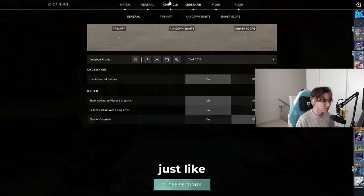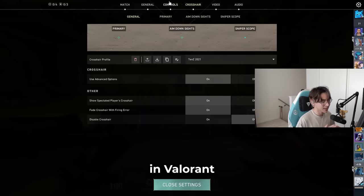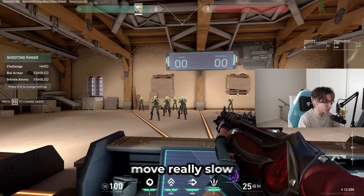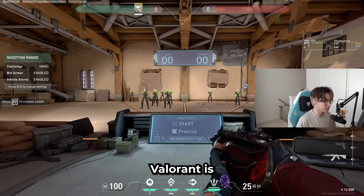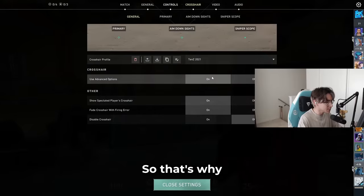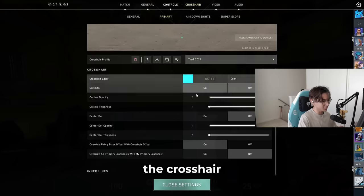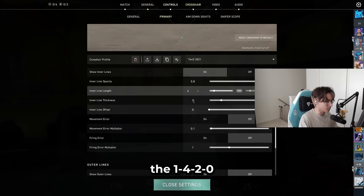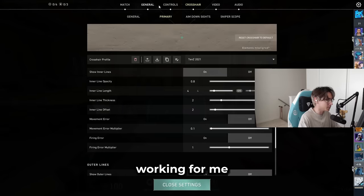Crosshair is all preference, just like sensitivity. One thing I do recommend though is that in Valorant, smaller crosshairs tend to be more dominant because hitboxes are precise and characters move slowly — you have to be more accurate with your first bullet compared to other games. Valorant is a lot more tap and burst based rather than spray based, which is why smaller crosshairs reign dominant in the pro scene. The crosshair that everyone uses is the 1-4-2-0, but use whatever works for you.